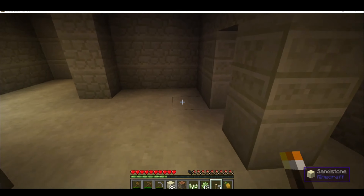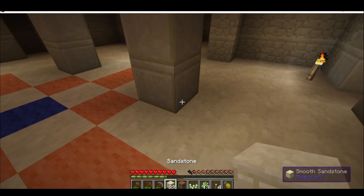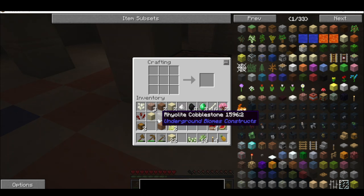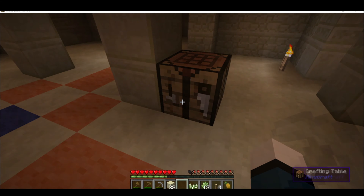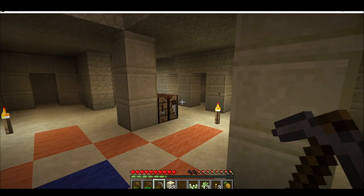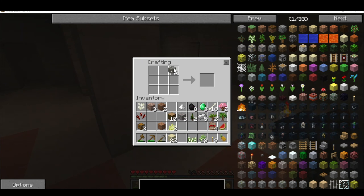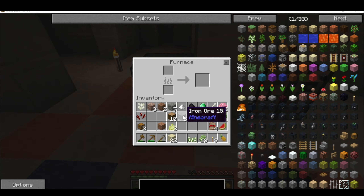I lit it up some more so that nothing would spawn in while I was hanging out. I realized I only had three cobblestone and could not make a furnace — not an oven, a furnace. So I went down, got more cobblestone, made said furnace, and decided to smelt some of that iron I grabbed off camera.